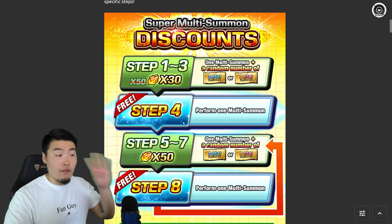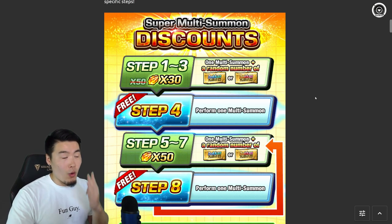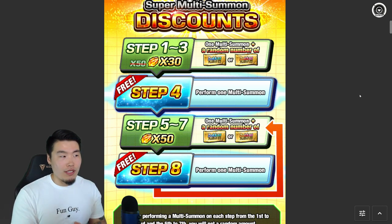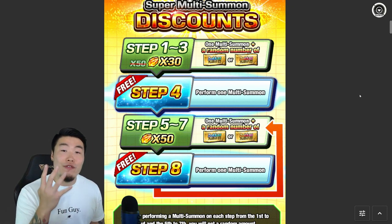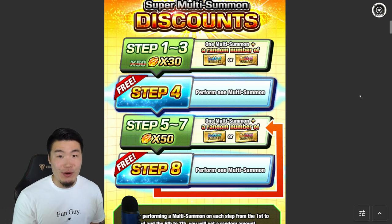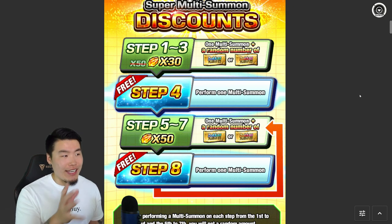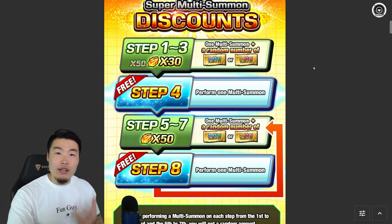And then step four is free. So it's three discounted multis plus a free multi for step four. You're getting three multis for the price of 90 stones plus a free multi on top of that. So essentially the first four multis — a 40-character summon — is only 90 stones. Regular price for that is 200 stones. 90 stones for four multis. And on top of that, you get these tickets, which you can do more summons with.